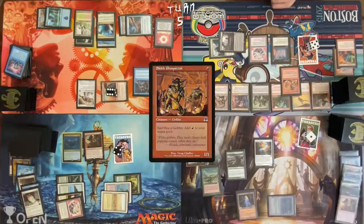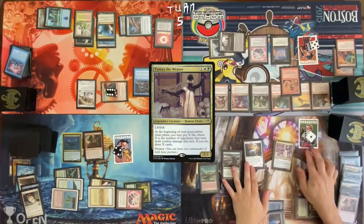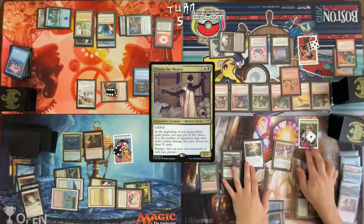Skirk Prospector. Paying for Rhystic Study. Go to my turn. Carpet of Flowers going to make three white mana. Cast Tymna again. May I draw a card? Yeah, sure. Pass turn. Draw. Exotic Orchard. Sol Ring — may I draw a card? No. Arcane Signet — may I draw a card? No.